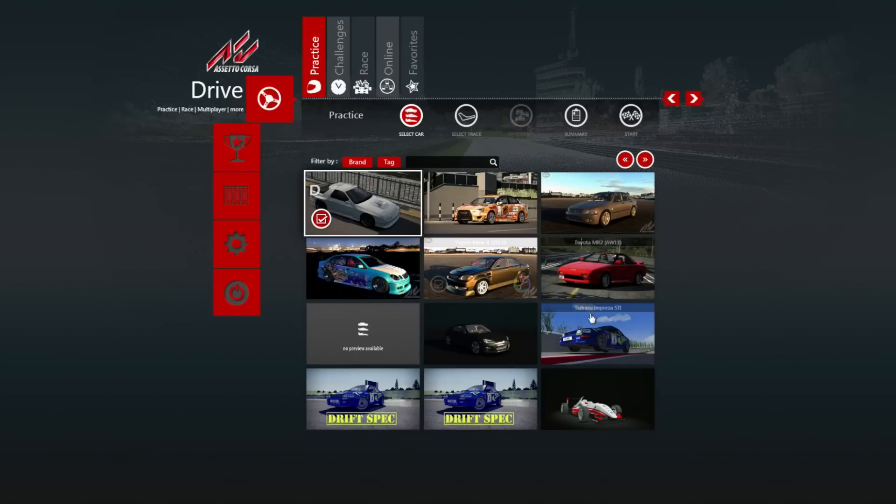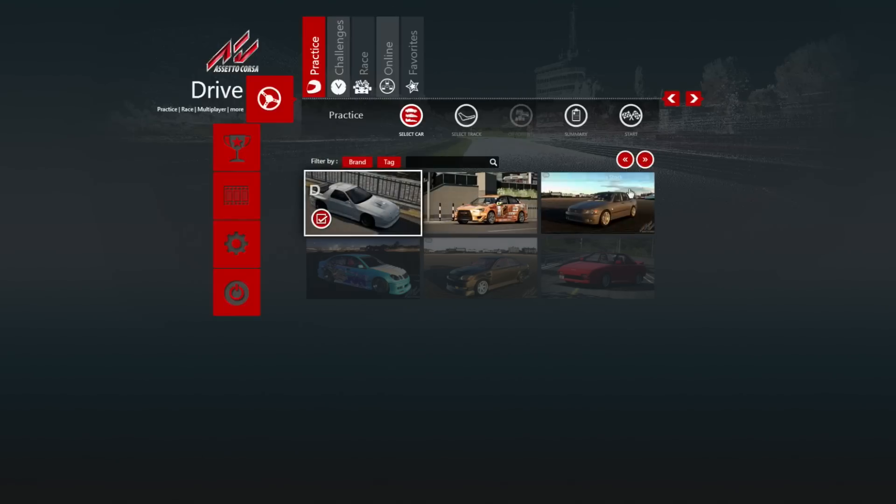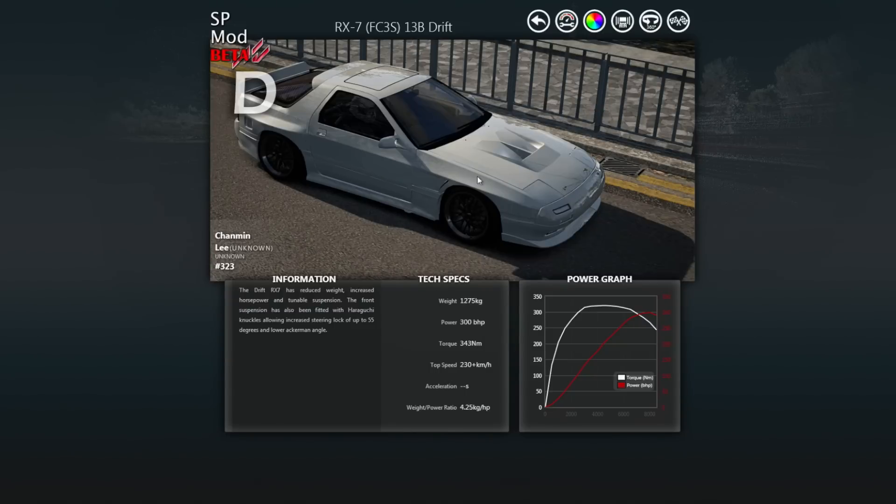Maybe I'm wrong or maybe I'm just blind, I'm not a hundred percent sure on that. But nonetheless we got a lot of damn cars - we got the Toyota Alteza, we got a Team Orange Lancer, we also got the FC with variations to each. So for example, if we click on this FC we have a lot of different engine modifications: we have the original 13B, we have the 20B, and then we move up to the big boys - the LS3 and the SR20. So there's a lot of different variations to these motors.